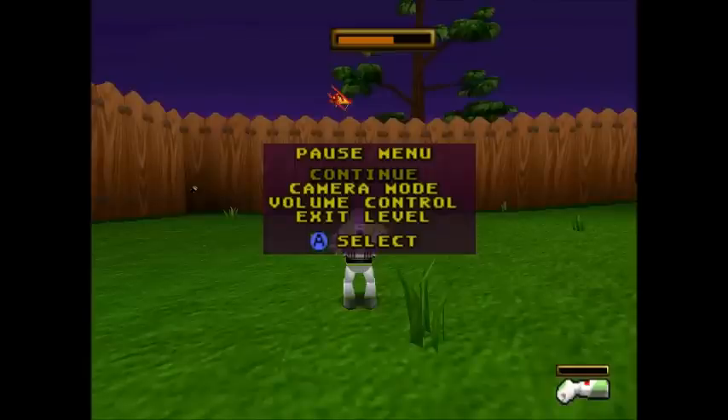Next, you're going to want to stand to the front left of this grass patch. Wait for him to come down, back up, and then jump shoot.